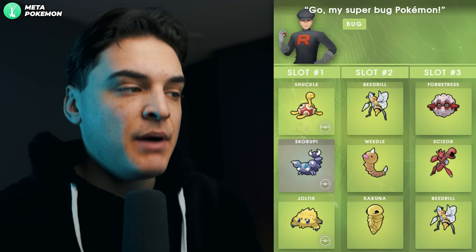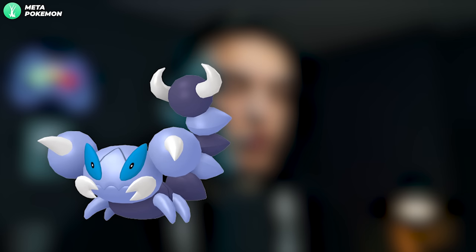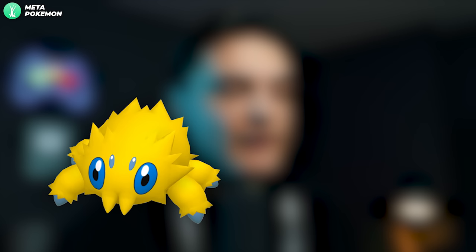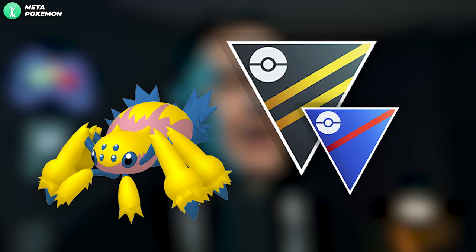Starting with the Bug grunt, which says 'Go, my super bug Pokémon!' — it's always a male grunt. From that you can get either a Shuckle, a Skorupi, or a Joltik. Meta-relevant ones are Skorupi, since Shadow Drapion is good in the Great League and Ultra League, as well as Shadow Joltik, which evolves into Shadow Galvantula — again good in the Great League and Ultra League. This is one of those new shadows you're definitely going to want on your roster.